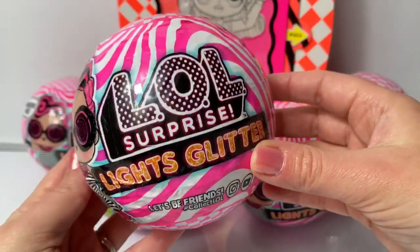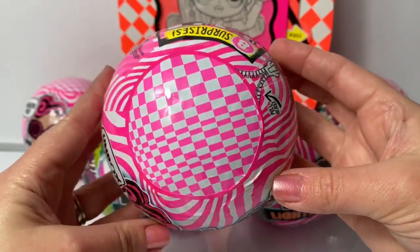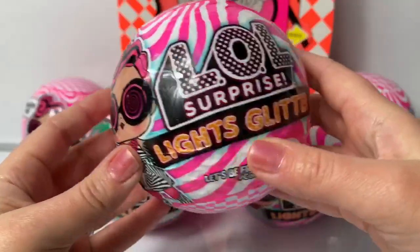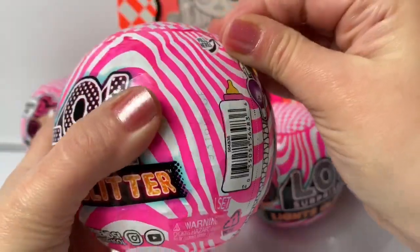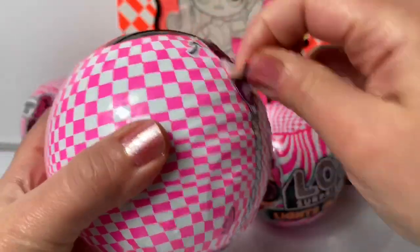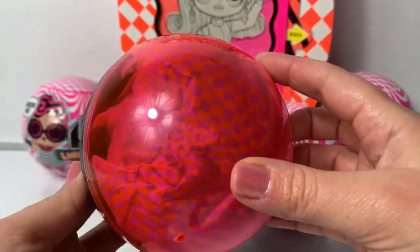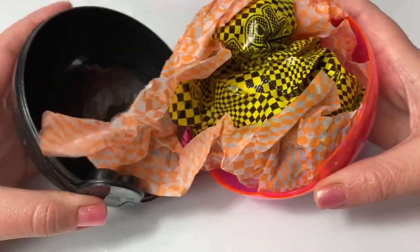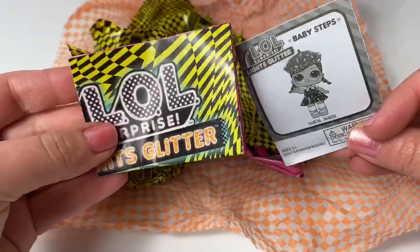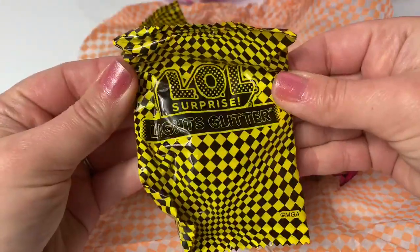Let's start with a Lights Glitter Doll! Look at this packaging — it is so awesome! Pink and white stripes and pink and white checkers! Look at her face! This is so cool! Lights Glitter! I wonder what's inside? Here on the first layer it says Best Dressed! This ball is so cool — it's black and neon pink! Look at the different colors of bags! Collector's Guide and instructions! Here's all the different Lights Glitter Dolls you can collect! I wonder what's inside?